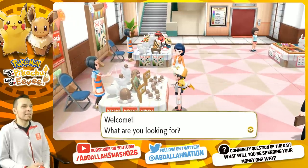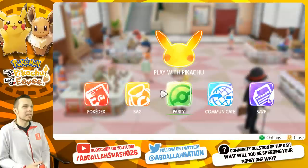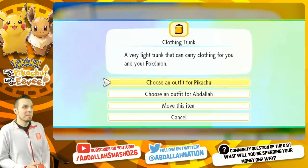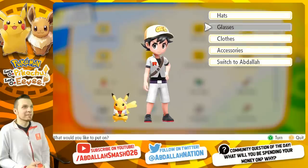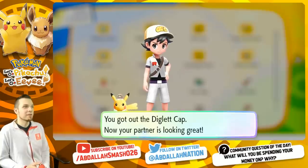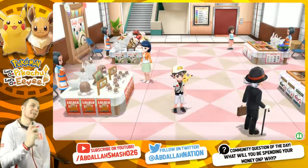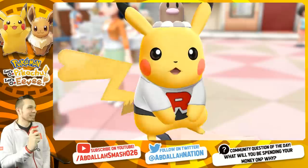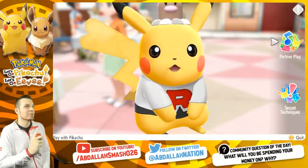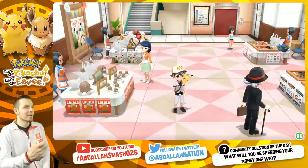Over here you can buy a Diglett hat. I already bought the Diglett hat because of how ridiculous it is. Would you guys say it's the best hat you can put on your partner Pokemon? I would say so — look at this, you've got a Diglett on your head. Your partner Pokemon's mouth is hanging open because you put a Diglett on its head. Kind of silly, but great.